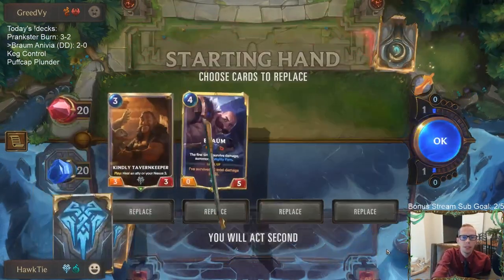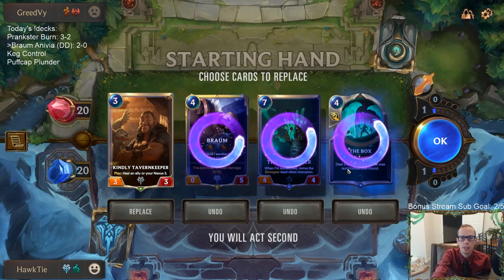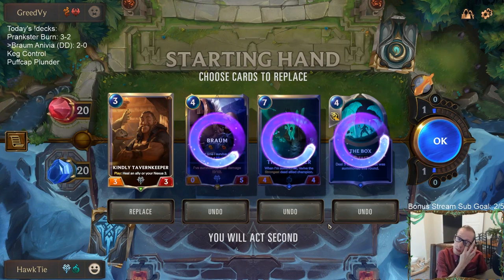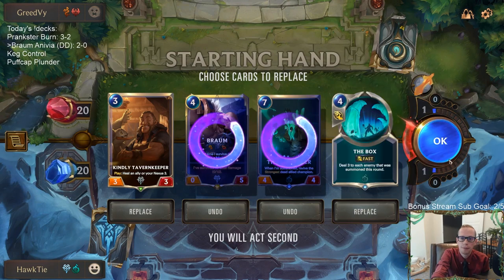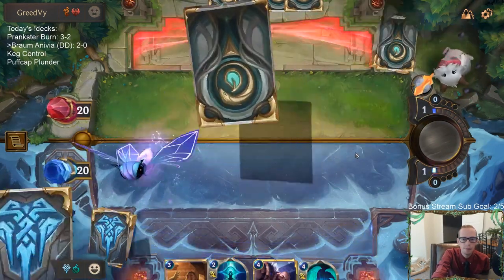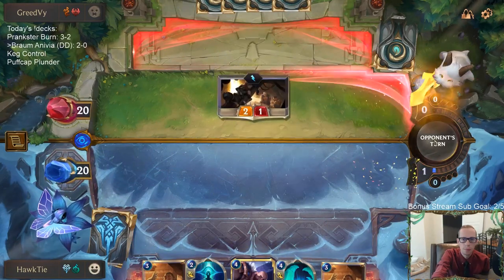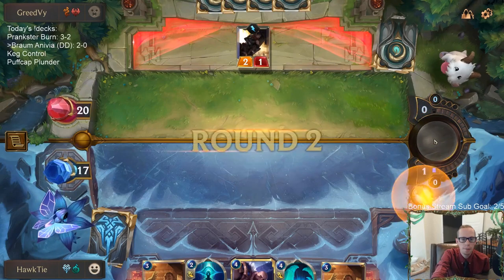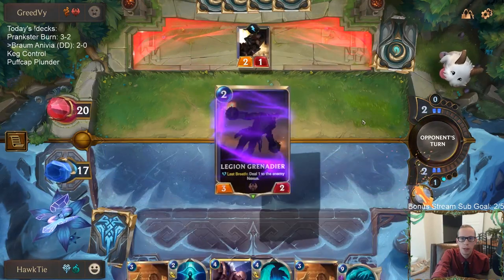Game 3: 2-0 and aggro again. I was going to say both previous hands were very good. I'm mulliganing The Box — thinking about it though, The Box matches up fairly well against Petty Officer and even Miss Fortune; using it to kill Miss Fortune is not bad. I think this is going to be a lot closer game than our first two with how our hand looks and how my opponent's hand has looked so far.